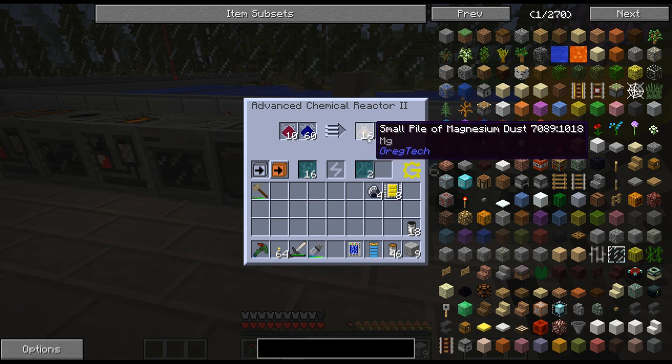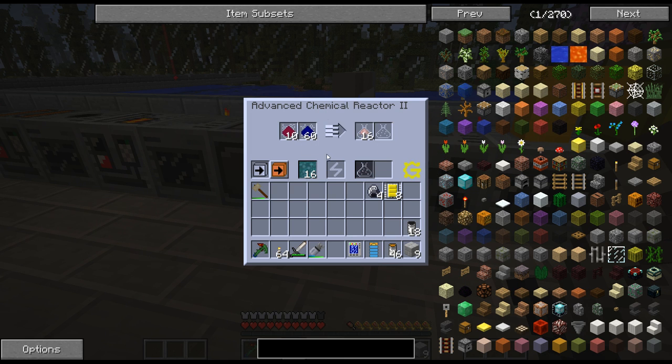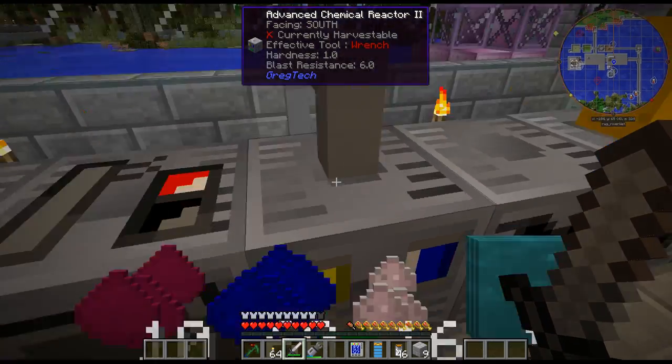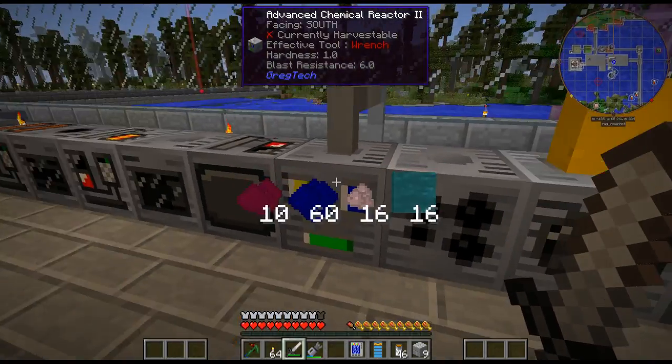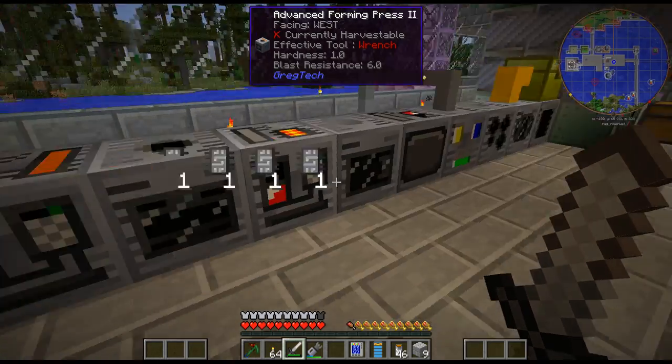The eight small piles is a bit annoying because you can only do eight of these recipes before the output gets clogged up. The way I have this set up there's no easy way to access it — I can't put a chest anywhere. If this was on the end it would be different.